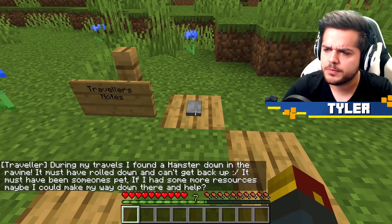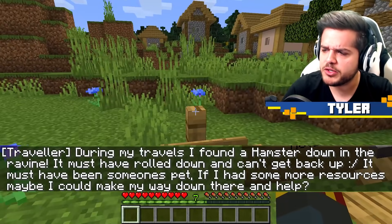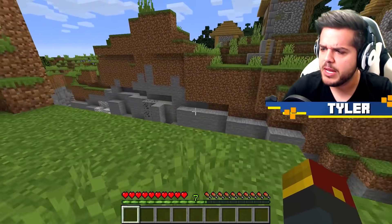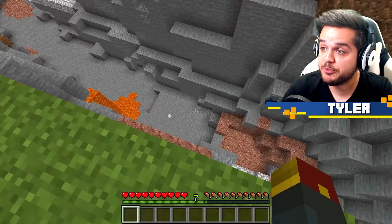Traveler's notes. During my travels, I found a hamster down in the ravine. It must have rolled down and can't get back up. It must have been someone's pet. If I had some more resources, maybe I could make my way down there and help. Okay, well, this seems to be the ravine and hey, there's the hamster down there.